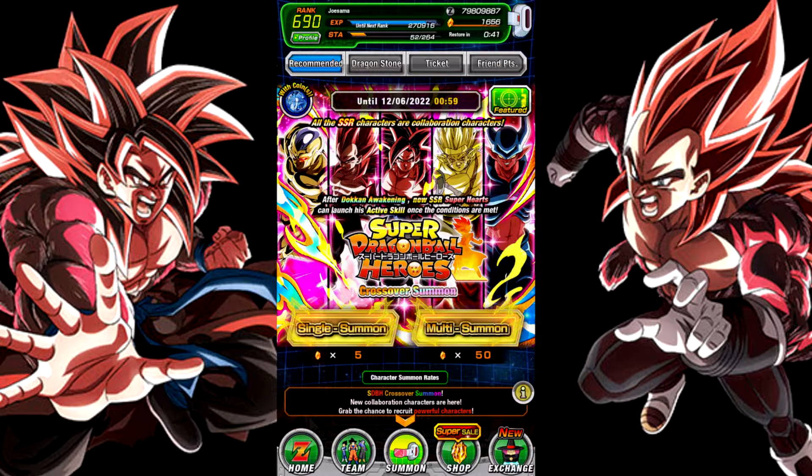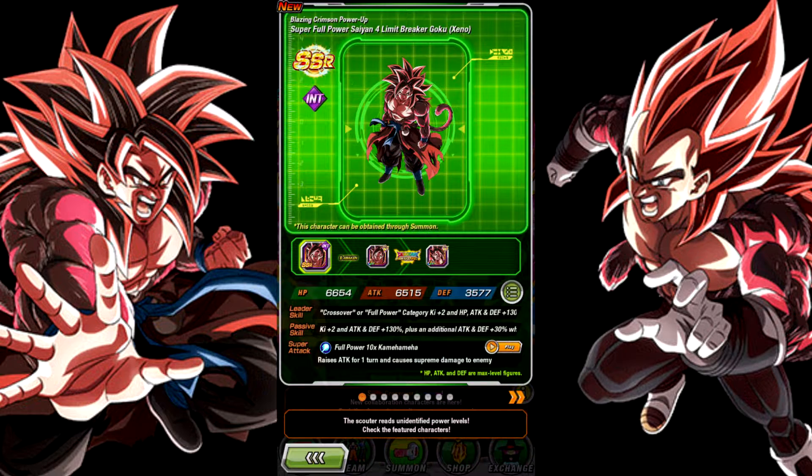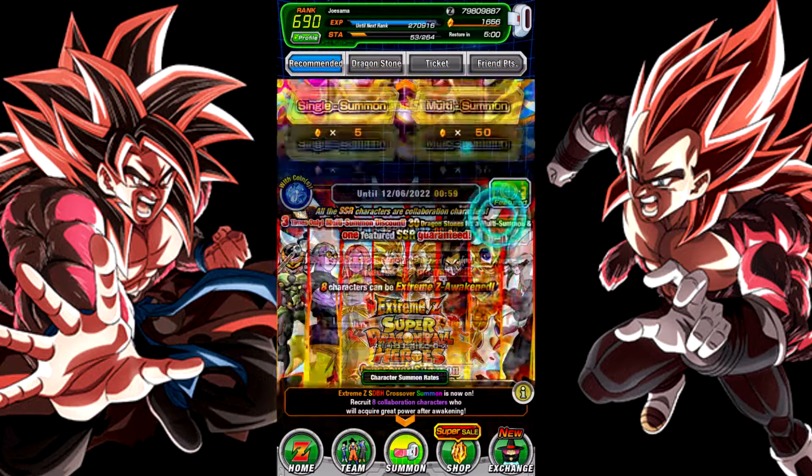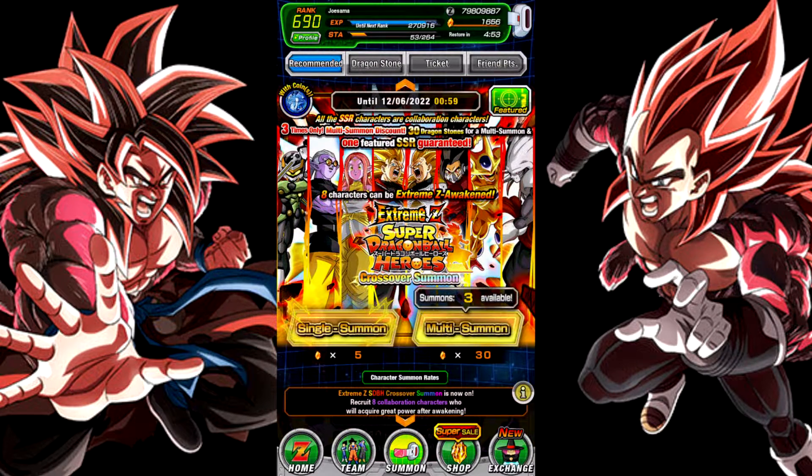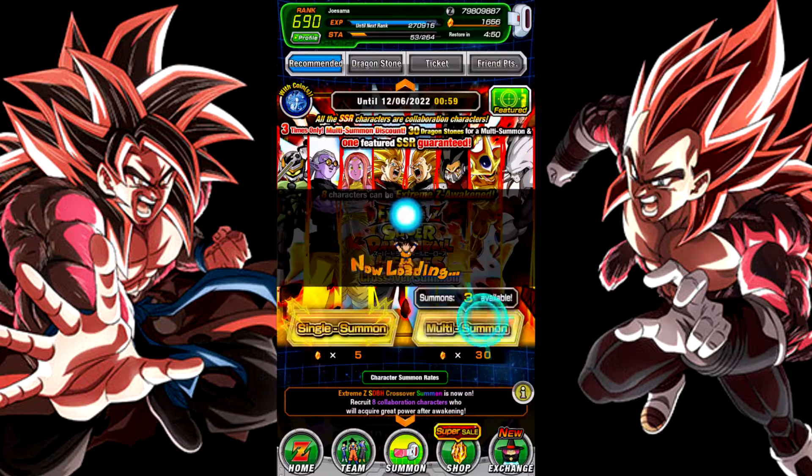Hello, it's Joe and welcome to another Dokkan Battle Summoning video. Today we'll be doing summons on the Super Dragon Ball Heroes banner, but not this one - this one. The reason I'm not doing the other one is because the new featured units are not that crazy. They're cool, like the Super Saiyan Limit Breaker Full Power 4 Goku and Vegeta Xeno - their names are so long. But I want to do summons on this one because I still want Super Saiyan 4 Vegito. I have not gotten him yet. So let's hop into the first summon.